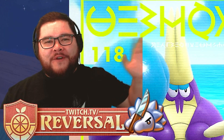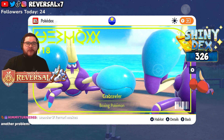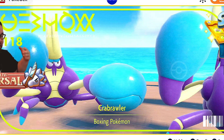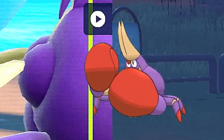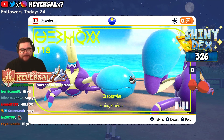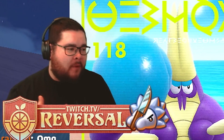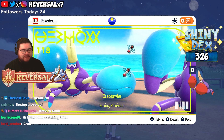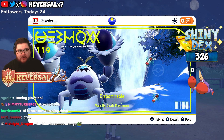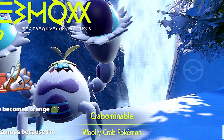Hello everyone, I'm Reversal and welcome back to another Pokémon Scarlet and Violet Shiny Reaction video. In this one, we're going to be hunting for the boxing Pokémon, Crabrawler. It does not have the most exciting shiny in the world — the gloves just basically turn orange, that's about it. But it evolves into one of the more unique, interesting Pokémon: Crabominable. Suddenly from the beaches of Laventia, it goes to the ice peak of Montenevera, turning into an ice type — the Woolly Crab Pokémon.